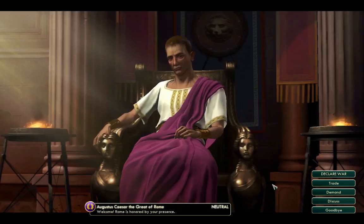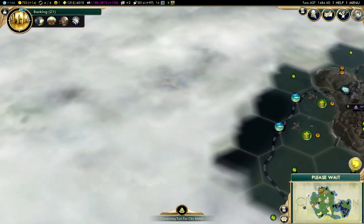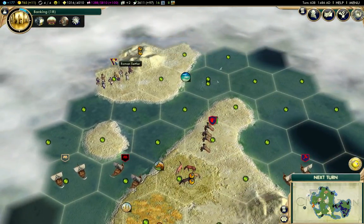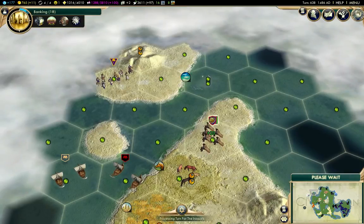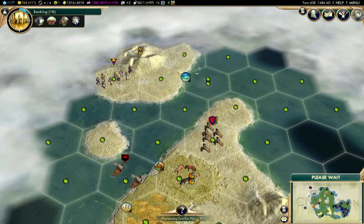I found Rome somehow — that's good. It was up here — a Roman settler over there. Just about healed, so next turn I'll move him. Yeah, we'll do the embassy thing with Rome. There he is, way up that way.